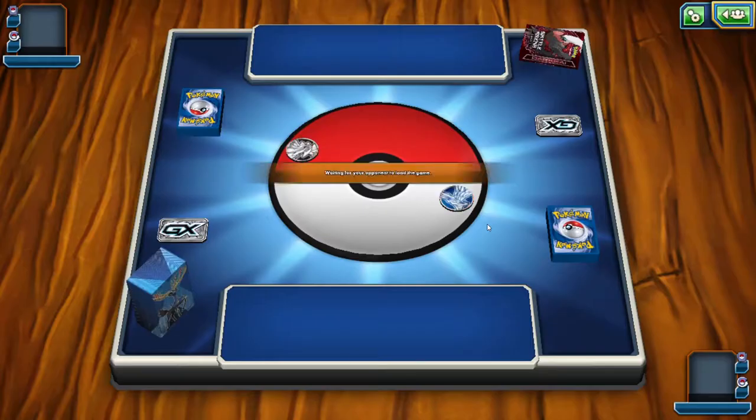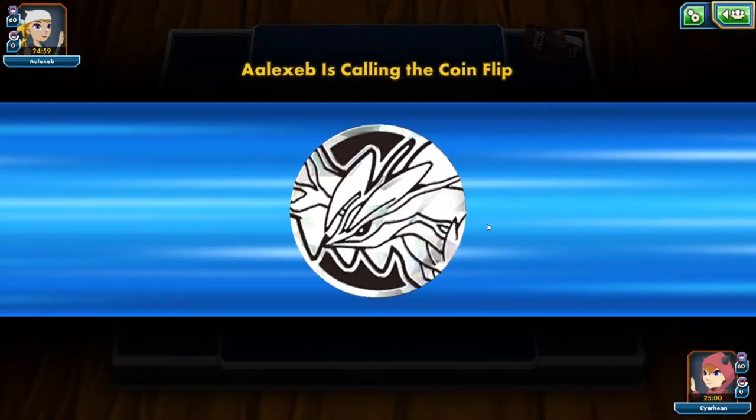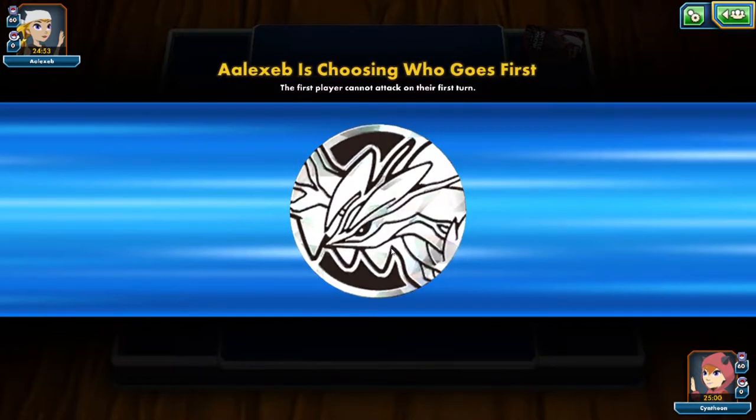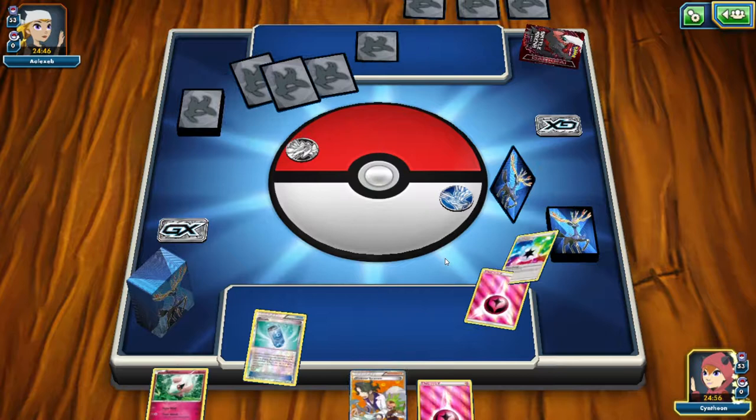We're going to play against a dark deck, which is good for me because as Phrysian you obviously have dark resistance. But it still gave the advantage to my opponent, which is good because then I get extra versus points if I win. And I lost the coin flip. Boo-hoo, hopefully I'll win the battle. My opponent is Alekseb, or something like that.